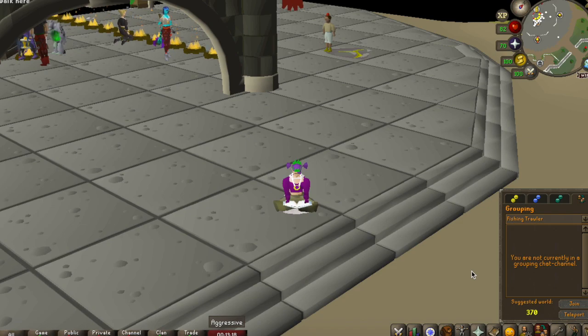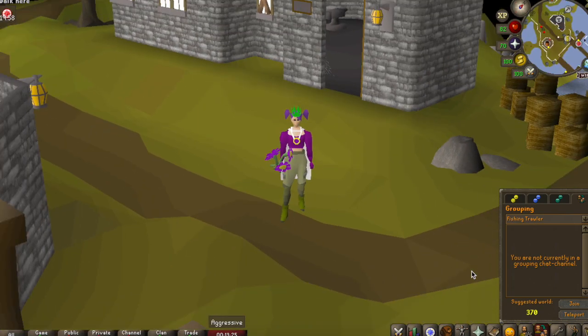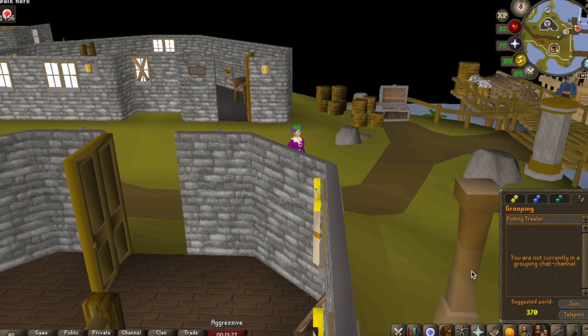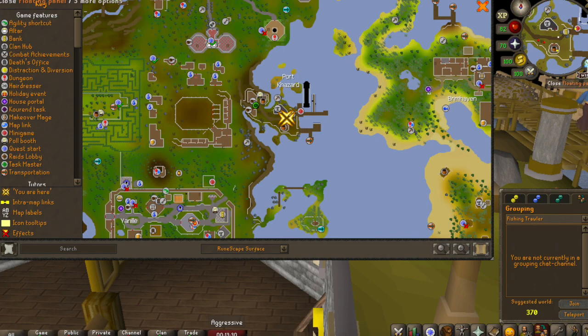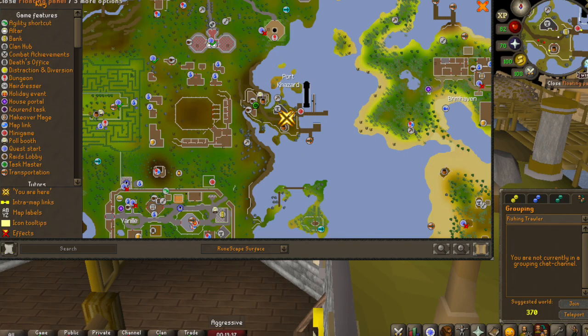You can play the game at any level, but level 15 fishing is required to receive rewards, and equipping any item in the Angler's set requires level 34 fishing. It's easier to get the Angler's Outfit if you work with others, so the best world to go onto is the Fishing Trawler world, which is world 370.